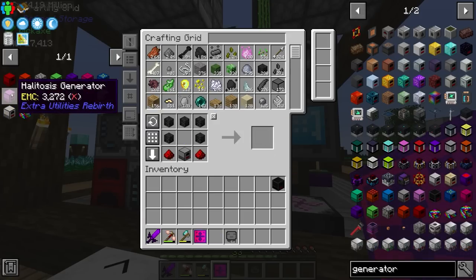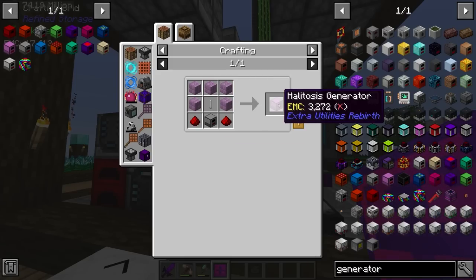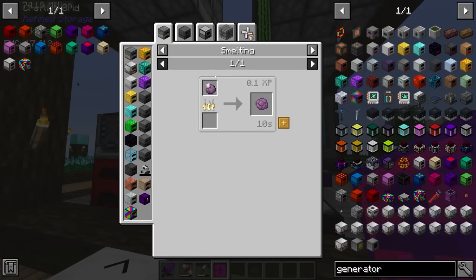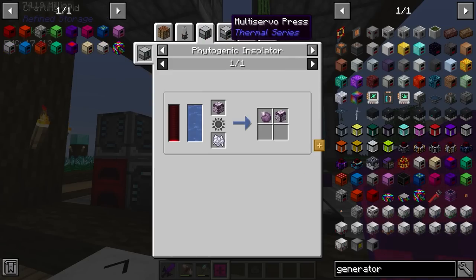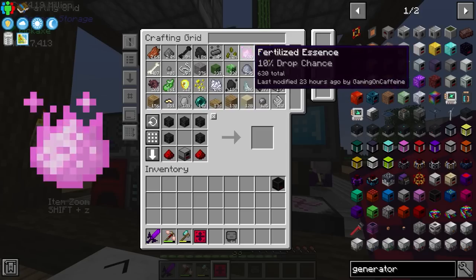As we make these we can uncheck them from the list. As I mentioned in the last episode, my source of power requires dragon's breath, and that's where the halitosis generator comes in — it feeds off dragon's breath. To craft it though, we need purple blocks and an end rod, so it might not be a terrible idea to quickly head to the End again and find an end city to get an end rod and a purple block. We'll come back to that one though.